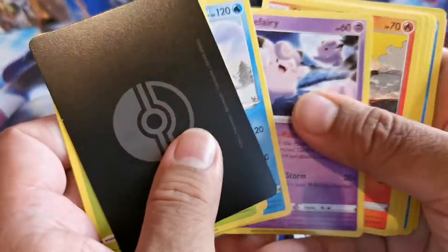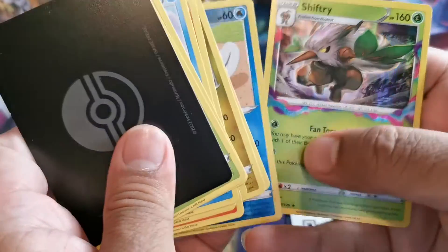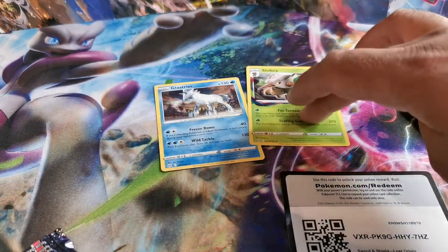Last one. I haven't got anything hype on this. There's the Energy — that's the V-Star Energy. Politoed and Shiftry. So Gloom and Shiftry — those are the only two hits we got.